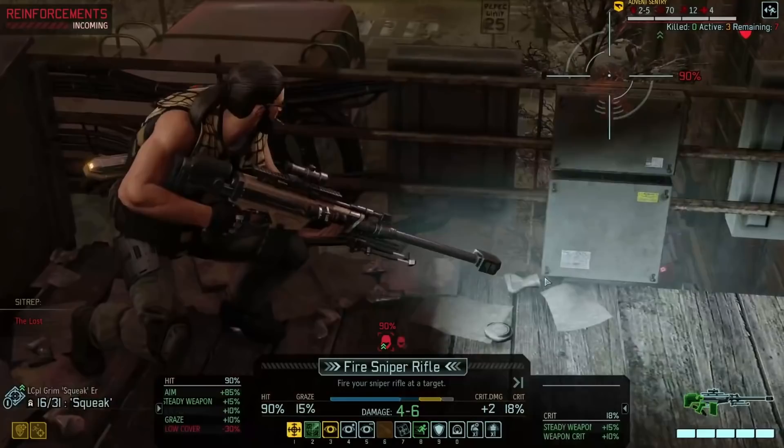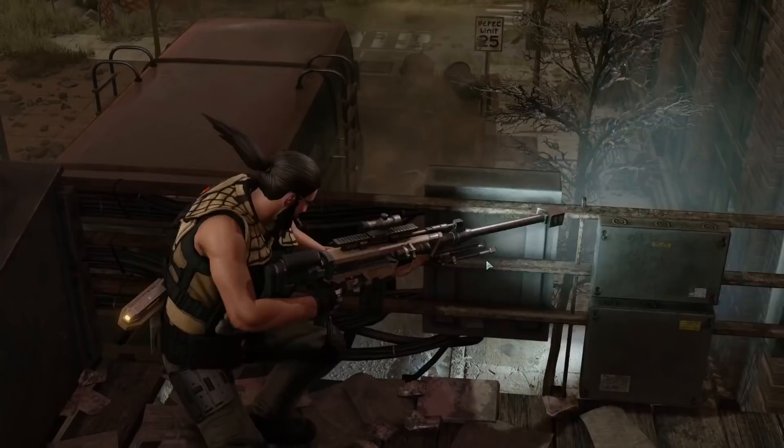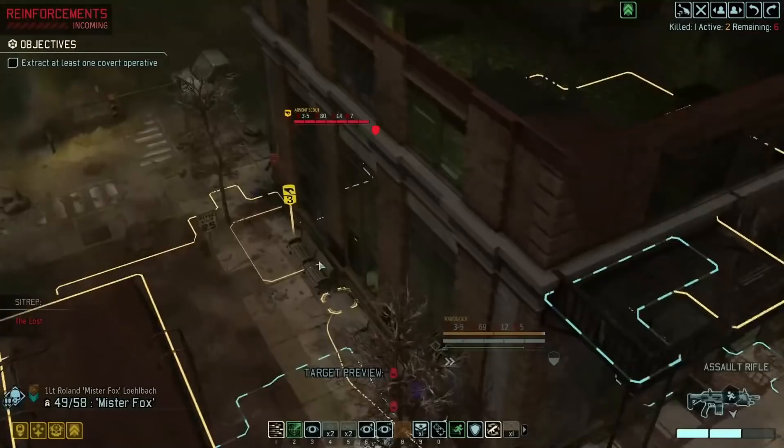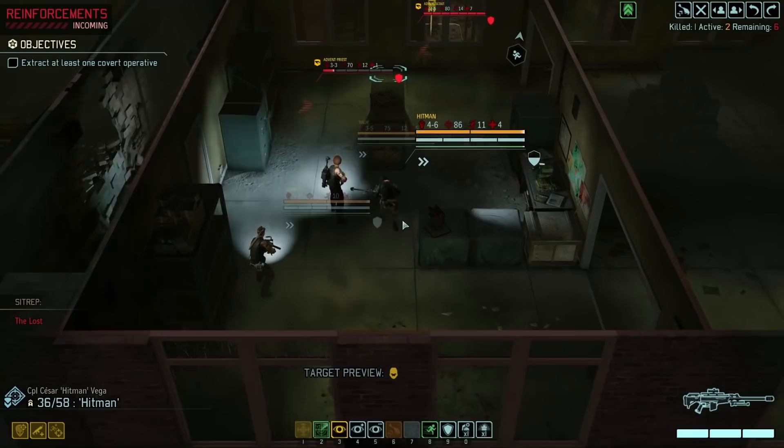Okay, so reinforcements also coming. 90% on the sentry. Nice one. Yes, that was good. I don't see the priest. Hold on — we can flank that guy. Nice. Very nice. Surprise!